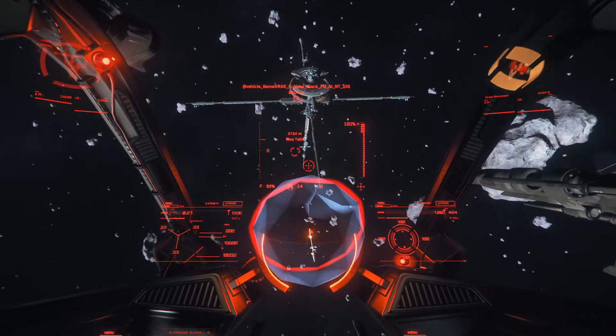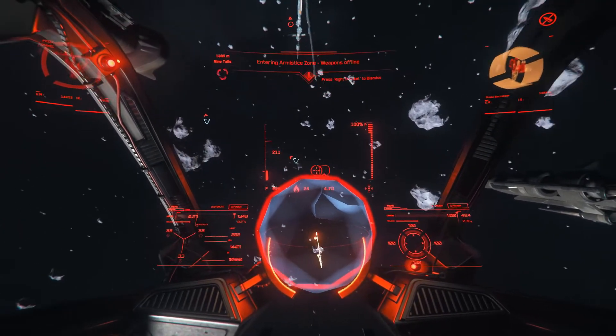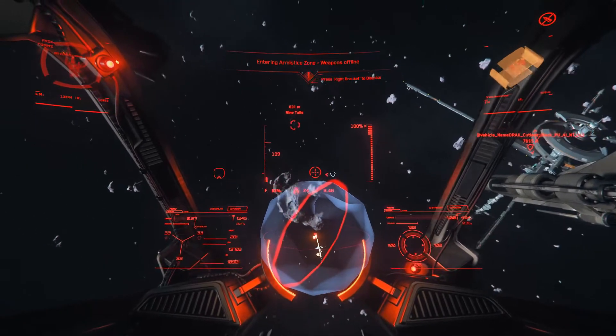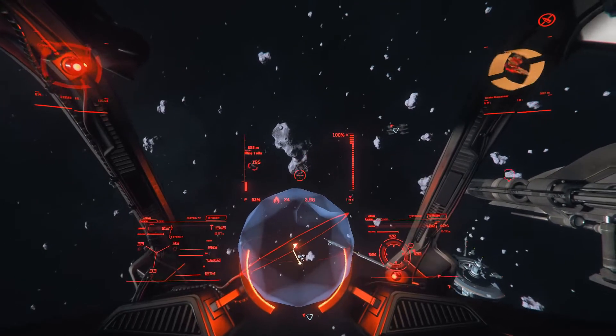Alongside these major locations, they worked on level design for the IAE, including AI, the Expo Hall, and the Transit Loop in Area 18. They also worked on items for CitizenCon, such as jump points and ground bases.